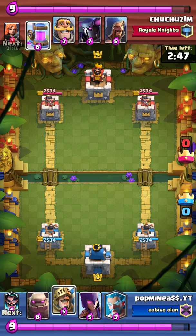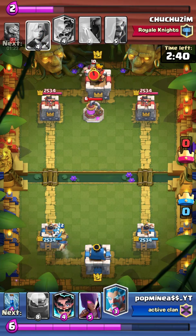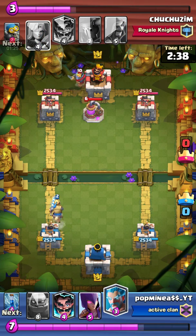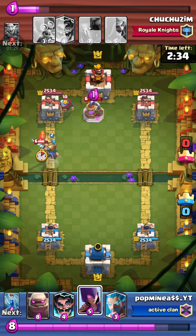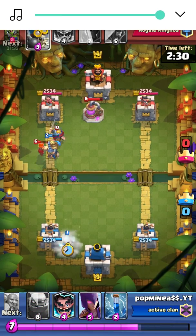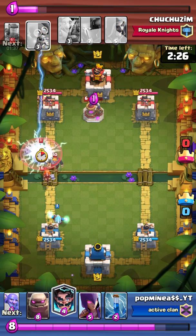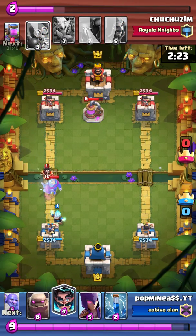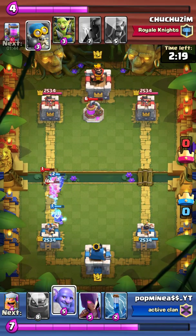As you can see, he has a Golem push. I had a hard time countering his Golem — he pushed straight first, but nothing I'm placing is handling it. That was the second push necessarily, so that's what I had trouble with. Then I placed Ice Wizard because I didn't want his troops to get to my side.